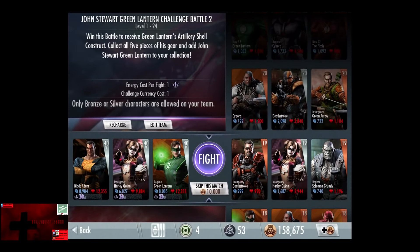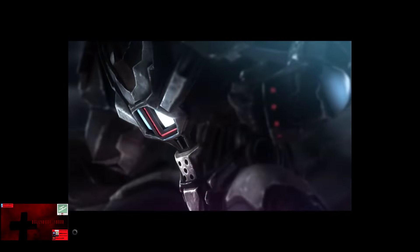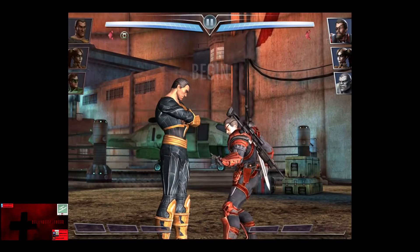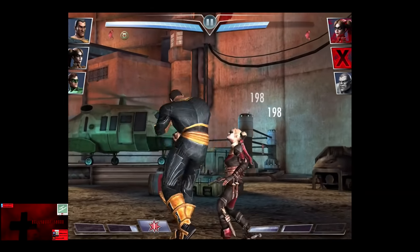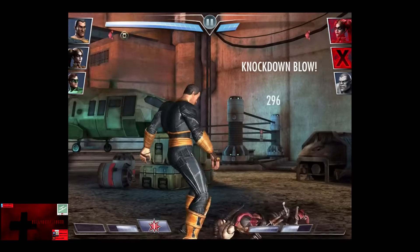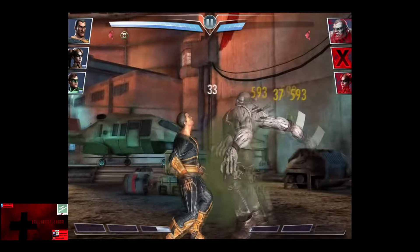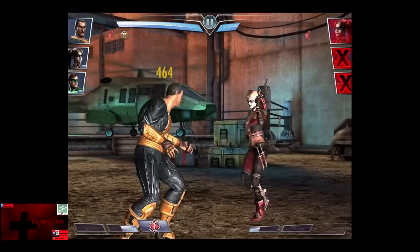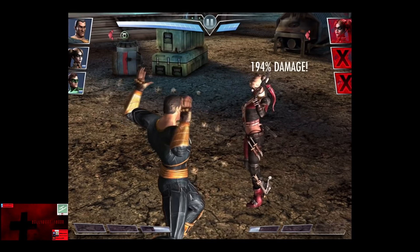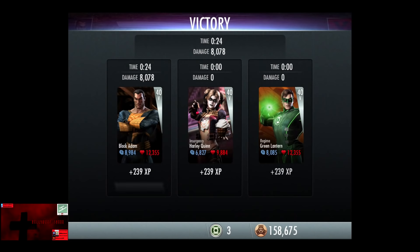In the ninth matchup, we have some old dude who thinks he's still in shape, your mom, as well as some ugly ogre. Skipping the match is 10,000 credits, as the middle card is now silver. Deathstroke is punched out in three shots. Harley Quinn comes in. The line of fire connects for a whopping 700 damage. We're going to go off the Lightning Strike and Solomon Grundy comes in — Born on a Monday. The line of fire connects again for about 900 damage. We're going to go off the Electric Burst. 239 XP, as well as 400 credits.